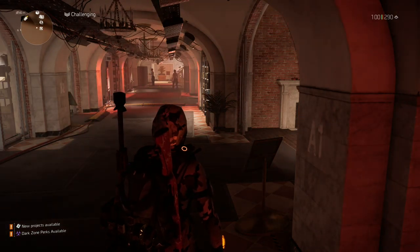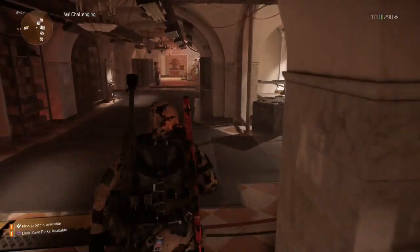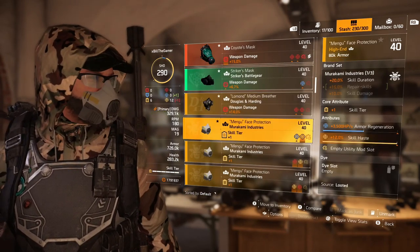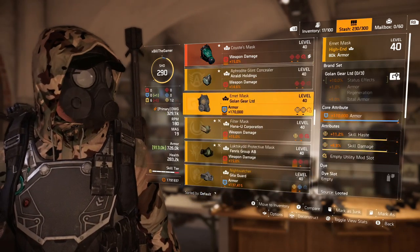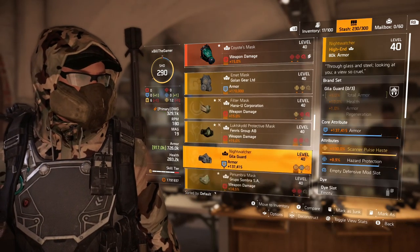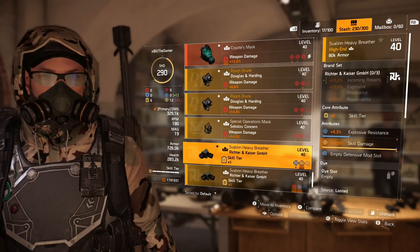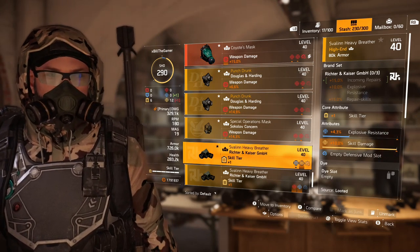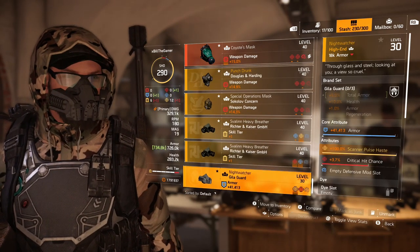At the moment, literally the entire game is based around the Baker's Dozen and the classic M1A. So going back to my stash to look at some of the other stuff you could run — you've got Murakami, which gives skill duration, repair skills, and skill damage with the three-piece. You can get status effects with one piece of Golan gear. You've got Hana-U, which gives skill haste and skill damage — that would be good to run as a two-piece. There's explosive damage on a two-piece of Grupo Sombra, and you've got incoming repairs, explosive resistance, and repair skills. So maybe if you could get Richter and Kaiser to drop with some reds and someone else in your group has a healing build, that's going to help with incoming repairs. There are a lot of different ways you can do it.